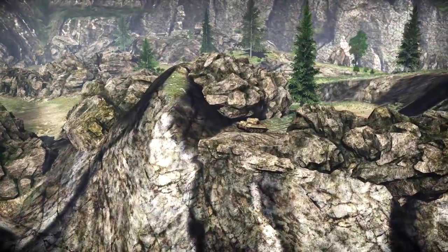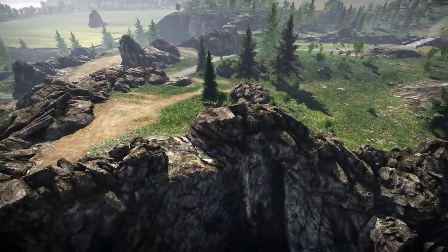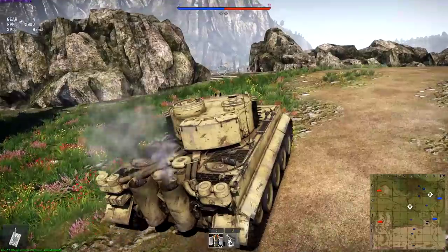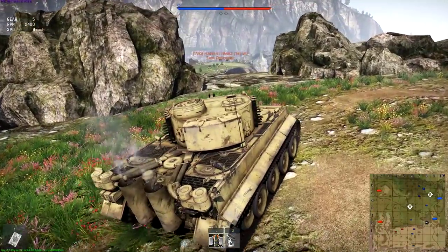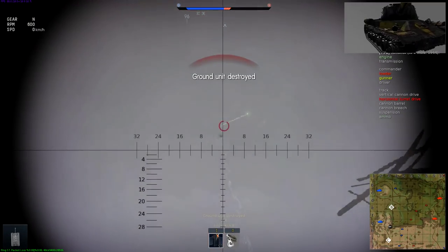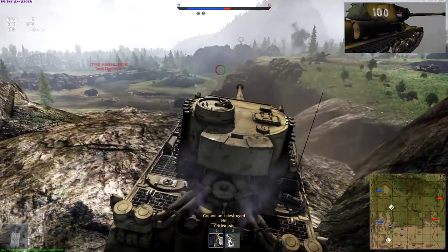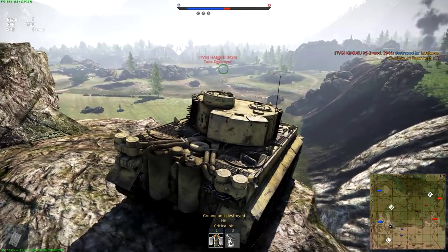Now let's take a look at another interesting vantage point at Esch River. There are two opposite openings in the rocks at G-3 and G-8. These are best occupied by heavy tanks such as the German Tiger, because you will have major difficulties aiming through this gap in the rocks without a rotating turret. On the other hand, this position offers good command over approaches towards the A-point, while providing solid rock cover to your flanks and extra protection from the rear, thanks to the nearby spawn point.